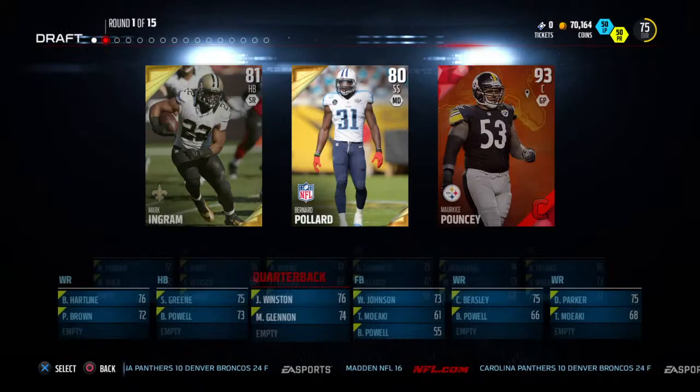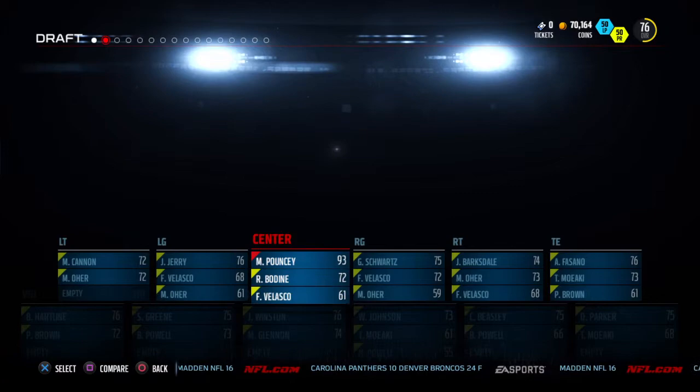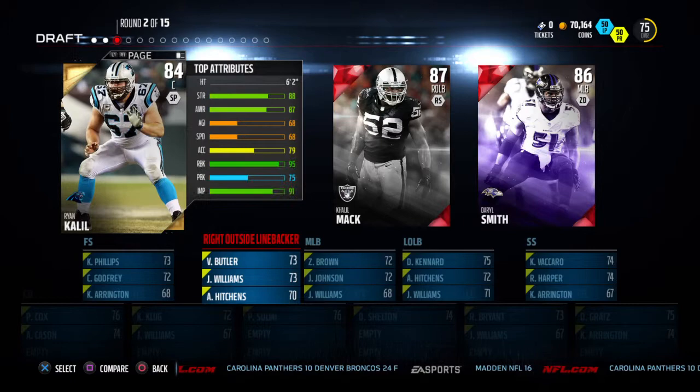Alright, first round of the draft. We're going to go ahead and get ourselves a 93 overall center — very good, obvious choice here. Beefing up the offensive line.